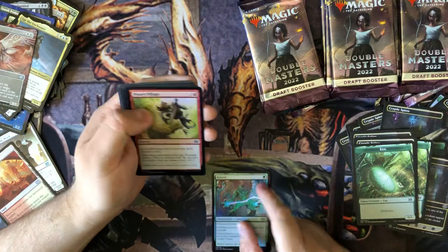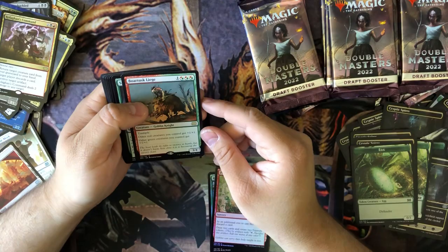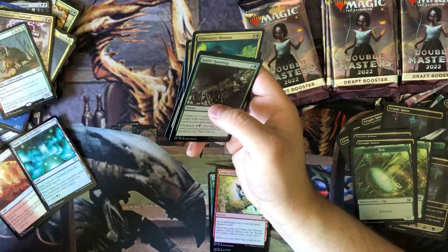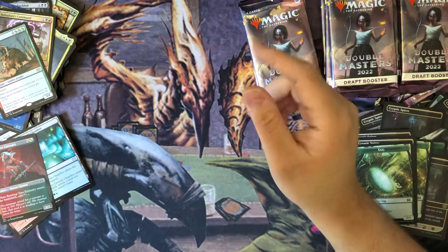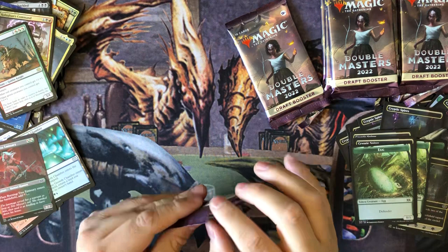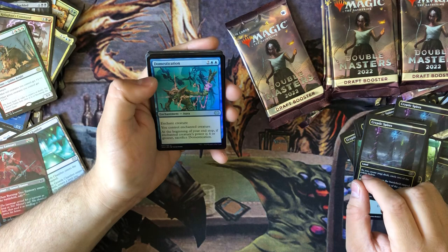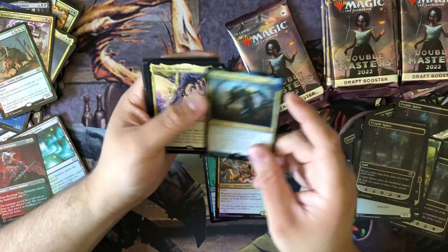Eggs. Rancor. Call Against Command - ooh. Bortus Liege. More Bounce Lance. Burning Tree Emissary - that's a cool looking card. Separately. Oh wow - Zuri Claw of Progress and Teneb the Harvester.